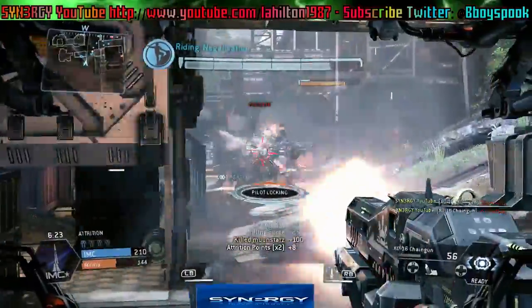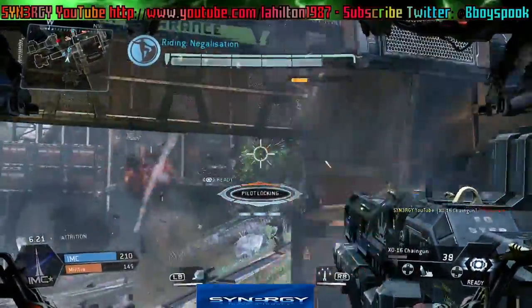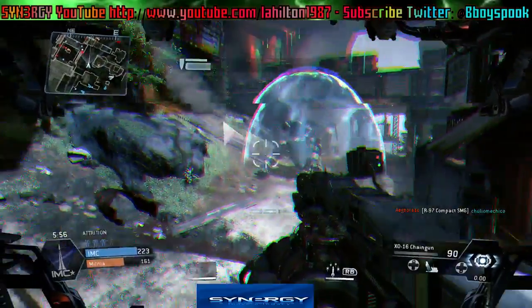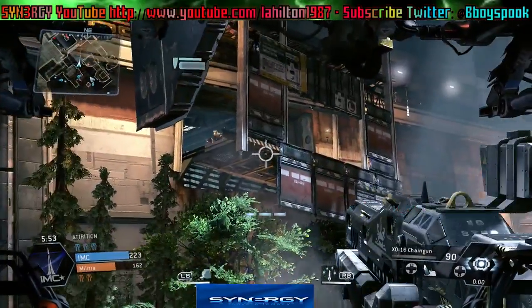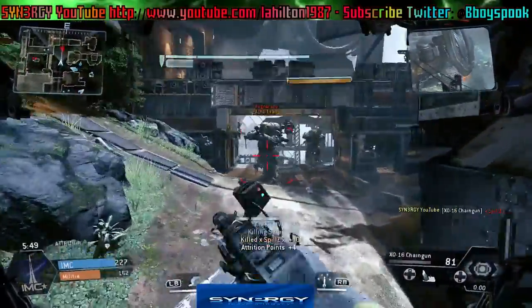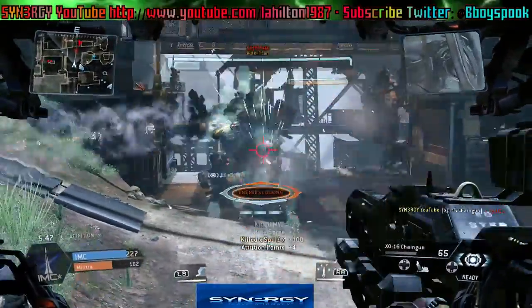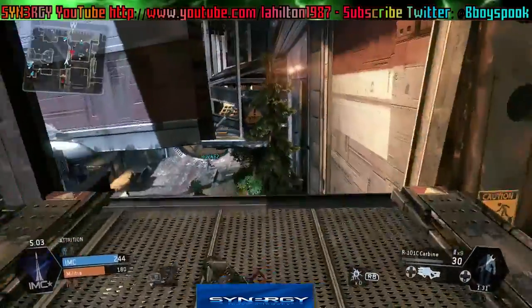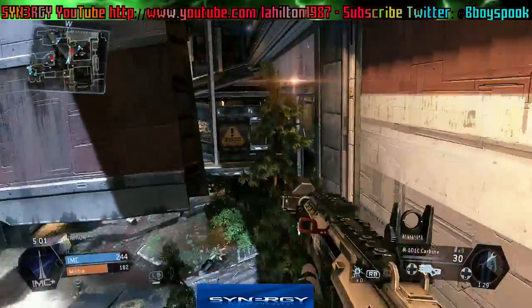Then we start attacking the Titan as well. As we're attacking the Titan, I take heavy damage from someone and we're moving on. I'm still taking damage — there you go, pilot locking and he's up in the corner. Basically my Titan actually gets taken out there and we're at the end of the game now guys.